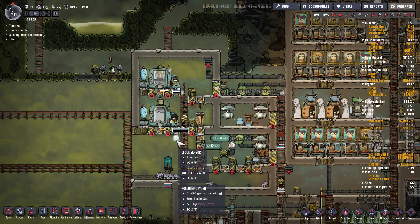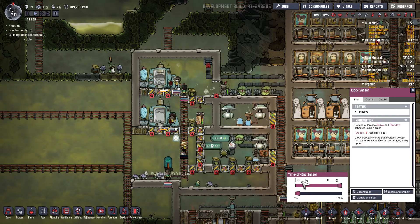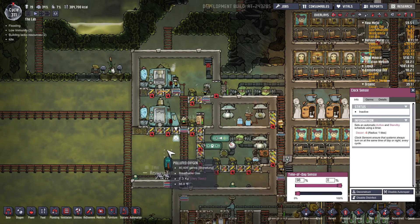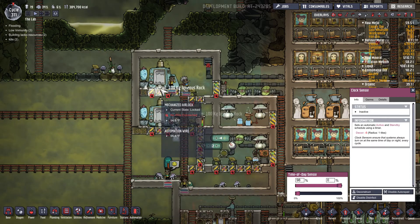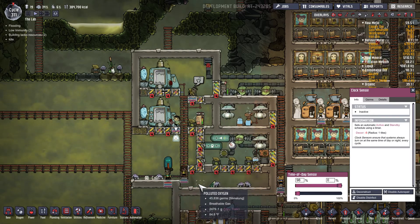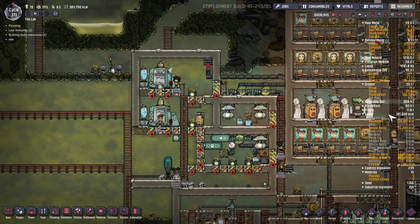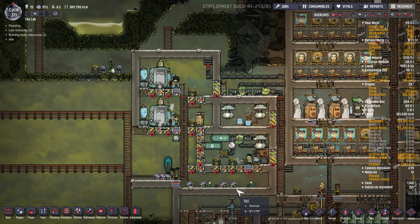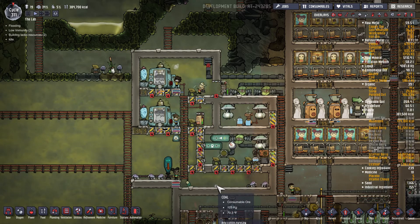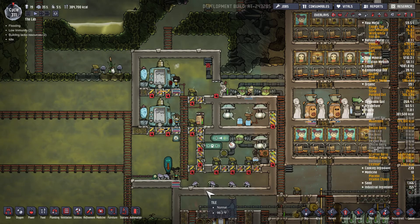What happens here is during the night cycle, this clock is set at 98%. So when the cycle gets to 98% it'll open up all these doors and drop the sand and clay down to the hatches.